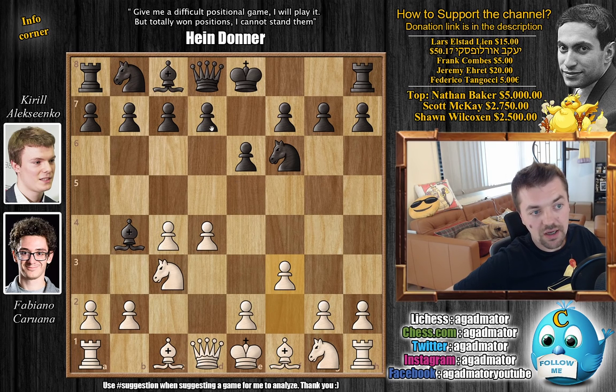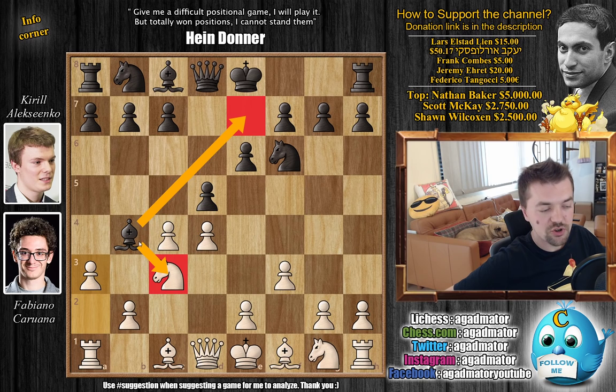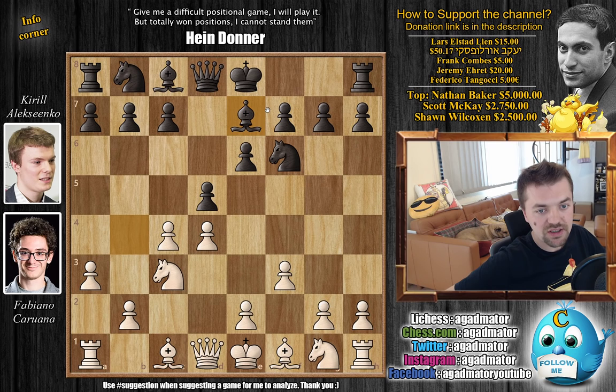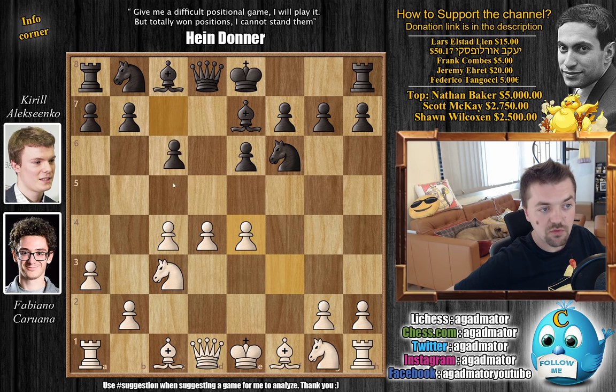Fighting for that e4 square, black replies the same, also wanting to fight for e4. Now a3, asking: do you want to capture on c3 or go bishop back to e7? Capturing on c3 is perfectly fine and is the most common move, but Alexenko goes back bishop to e7, wanting to keep pieces on the board. With e4 by Fabi, d captures on e4, f captures on e4, and c5 — we reach a position analyzed at the Tata Steel Masters in January.